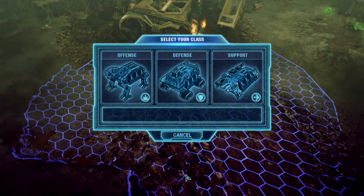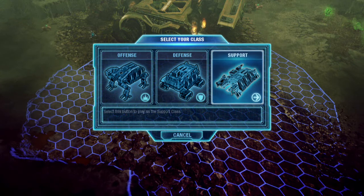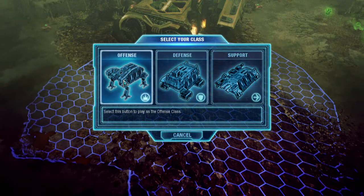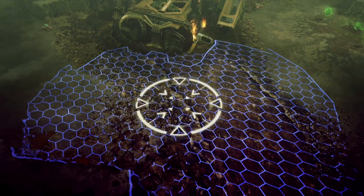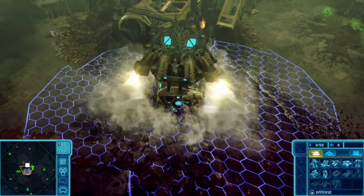You'll see there is our deploy zone, and what do you deploy there? Well, you deploy one of our three classes. So for the start of this mission, I'm going to start out as offense. Deploy here in my deploy zone. Deployment successful, Commander. Standing by for your next order.